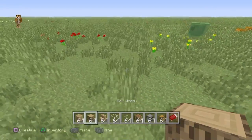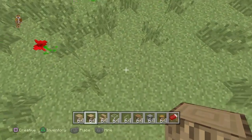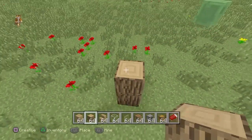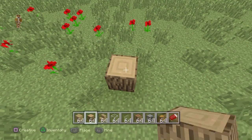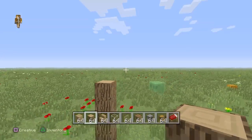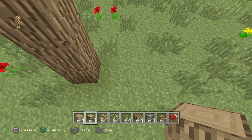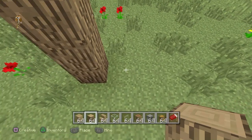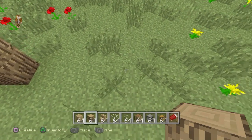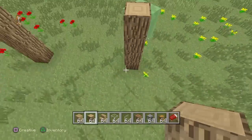First I got one of these ideas from a video, so don't say I copied, but you're gonna do a little wood pillar — one, two, three, four — like that, because it's the normal size for a house. Then I like to skip six blocks — one, two, three, four, five, six — and then you place another four pillar.